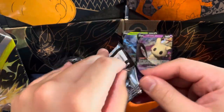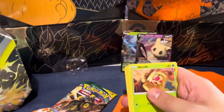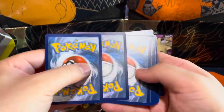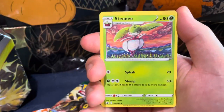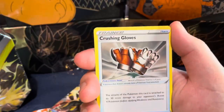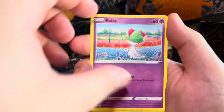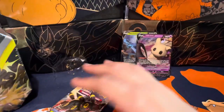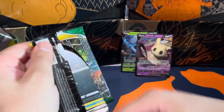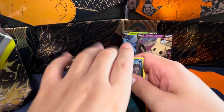Alright, we got Chilling Reign. Can we get something crazy out of Chilling Reign? I don't think you've really pulled anything out of Chilling Reign. Two, three, four — and what do you got? Leaf energy, Steenee, Rugged Helmet, Crushing Gloves, Weedle, Castform, Qwilfish, Ralts, Heracross — oh cool! Wall Ring. I need to open more Chilling Reign, I slept on it for a little while.